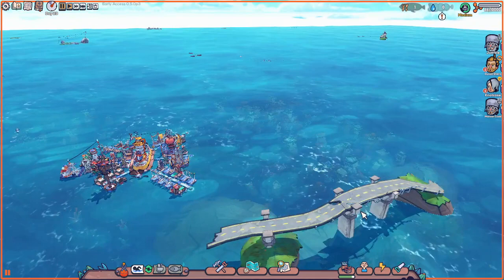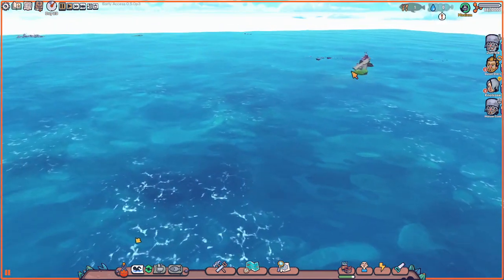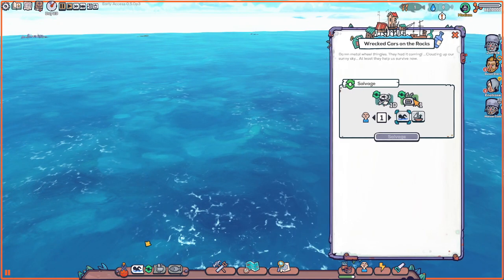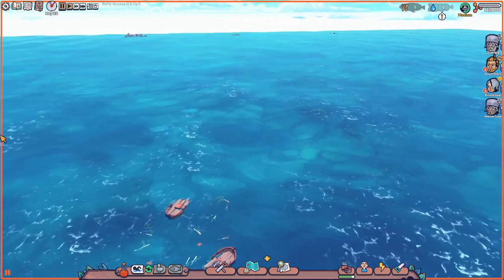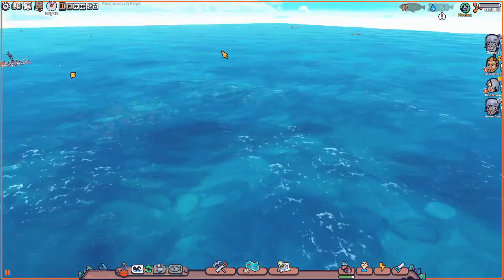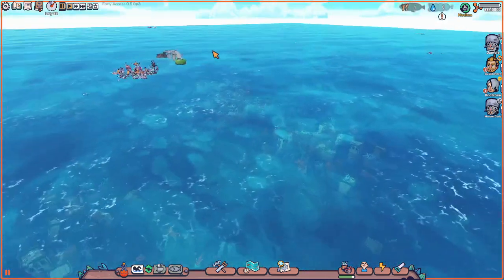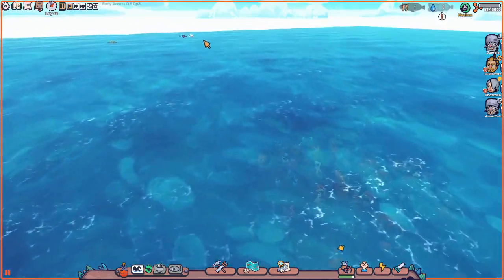You just have to get lucky and find a place with like a library or something on it. The only thing I don't like is that we don't have the watchtowers available to us in this save, so I don't know how well we're gonna be able to uncover the map like we were in that other file. But all we need to do is find an island with a bookstore or a library or something along that line.